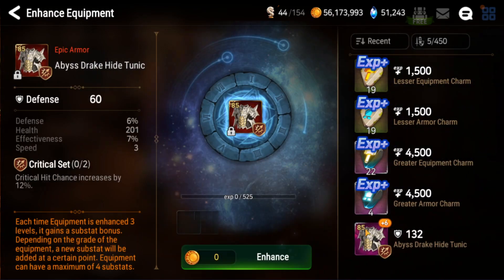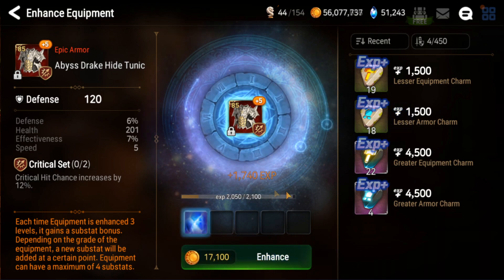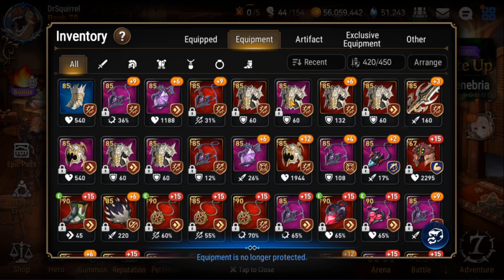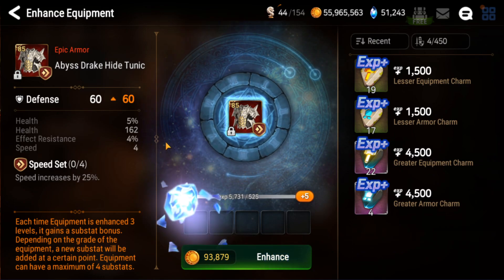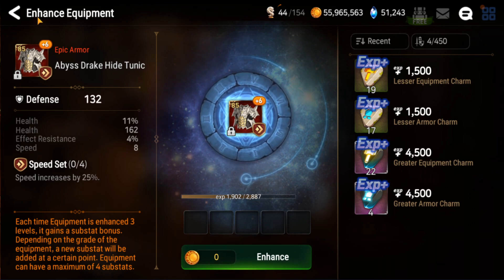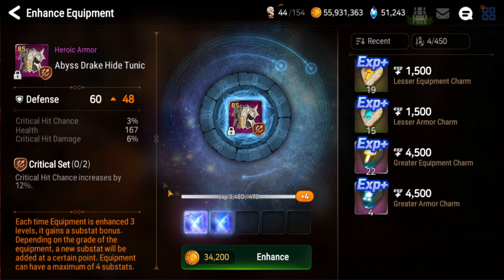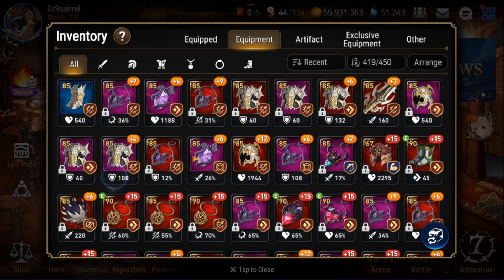I'm going to save that one. This is another standard speed piece — did go into speed. Come on baby, four speed. Nah, that's not good. Okay, this is another speed piece — okay, four speed — and a decent health roll because I started at four percent. We'll probably continue with that. This one's probably going to get junked, so let's try this one — min roll into crit damage, we don't need you. That's a beaut.